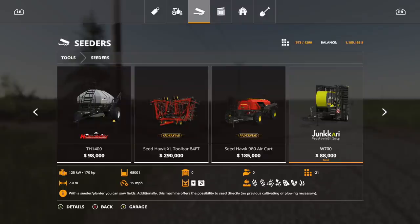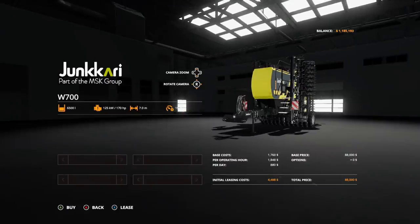The first mod is the Jakari W700 — that actually sounds like something from Game of Thrones. It's $88,000, 21 slots, holds up to 6,500 liters, requires 170 horsepower, has 7.0 working meters, and does direct seeding, so you don't need to plow or cultivate before. There are no options on this one.